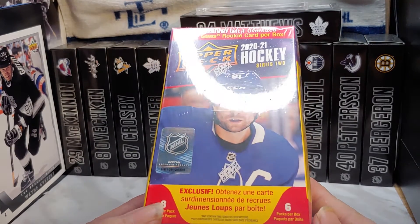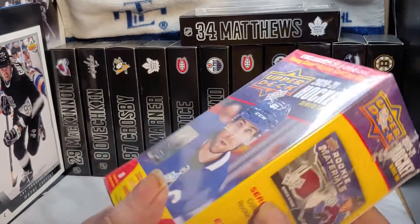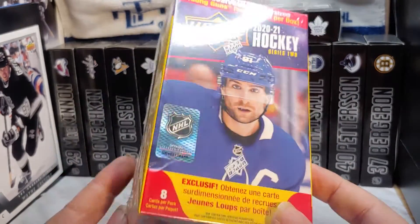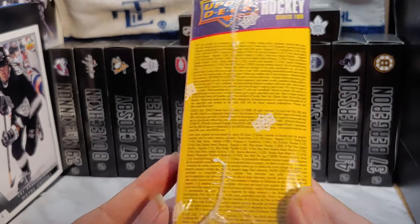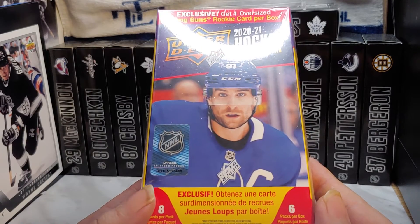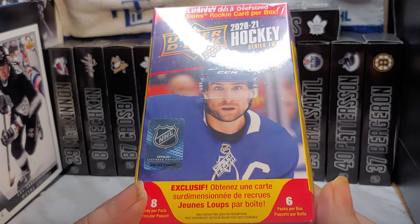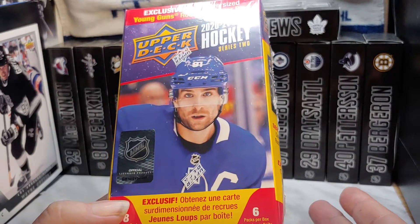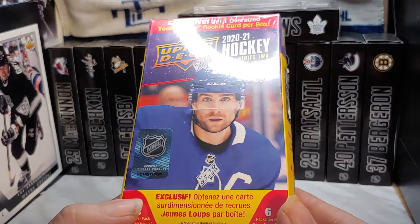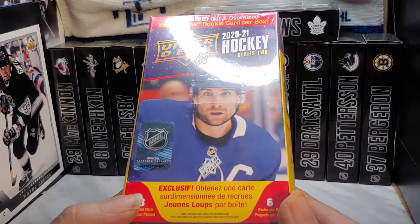Most blasters have always had an oversized Young Gun, which has been normal in previous years. I've noticed in some videos there have been seven packs, so people going to Walmart — where I picked this up for thirty-two bucks — are getting ripped off because you could get ones with seven packs elsewhere. This is the thing: everybody's trying to go crazy with the pricing now. Even dealers are raising their prices ten thousand times more than what they paid. Case in point: one day I bought a Series One 15-16 Upper Deck blaster for fifty bucks.